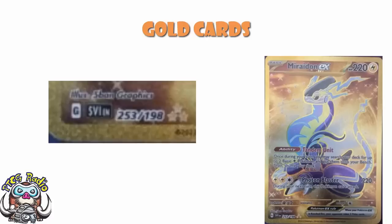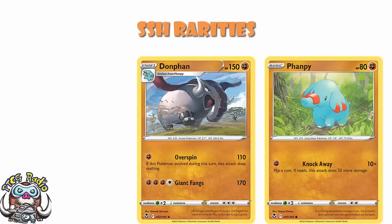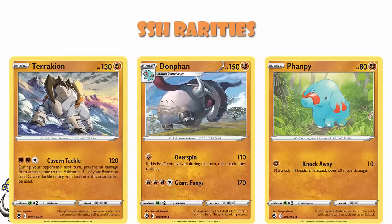Let's go to Silver Tempest. That was the last main set. We've got our commons, which are circle rares. And then we've got our uncommons, which are those little diamonds. And then we've got the stars, which are rare. This all makes perfect sense to me. And we saw that the holos were still black stars, but that was fine.